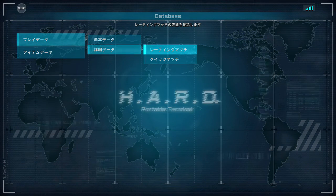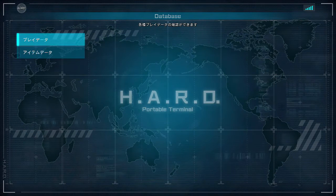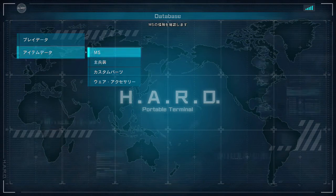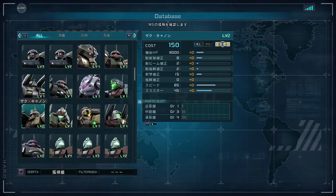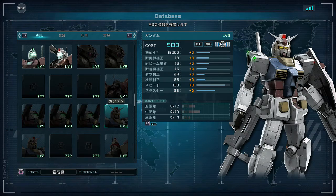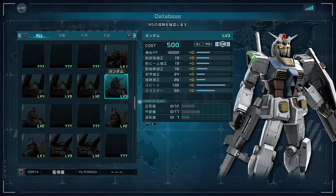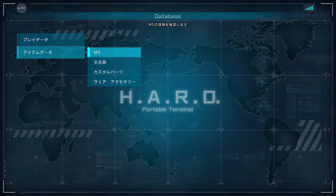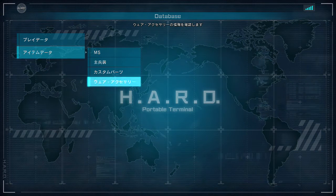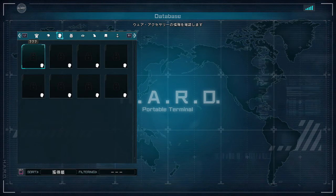The second tab shows your rating match and quick match records specifically. And here's item data — it will show you info on every Mobile Suit you own and will show you higher or lower levels of things that you own that you haven't yet gotten. So I have the level one Gundam, so I can see the stats for the level two and three. Same deal with the weapons, custom parts, wear, and accessories — though since I don't have most of those and it's not level-based, there's just a lot of stuff I'm not going to see.